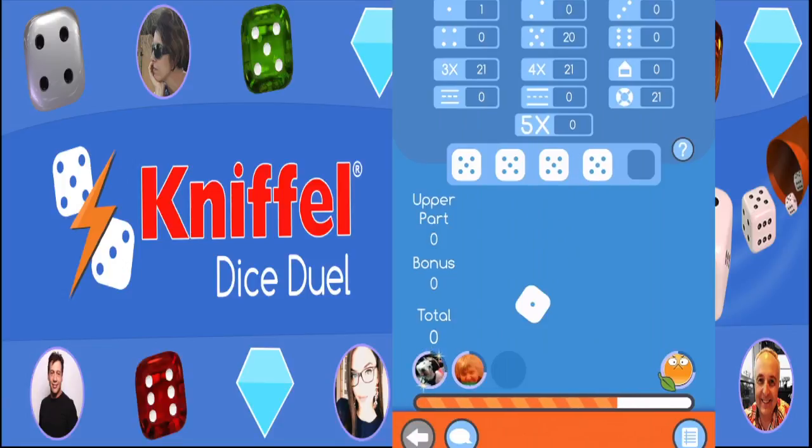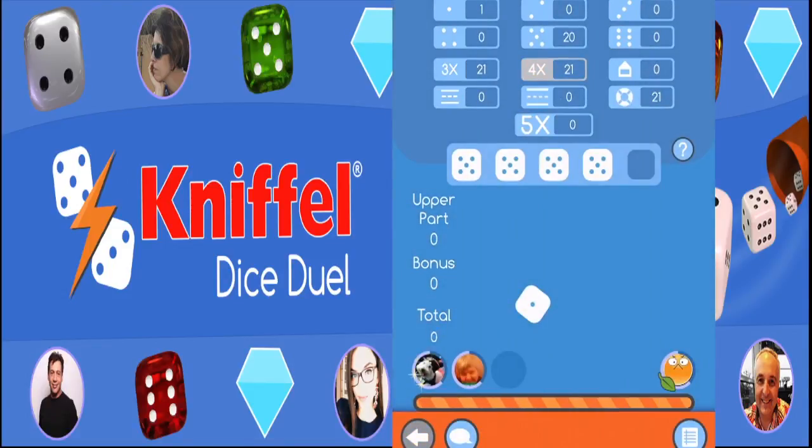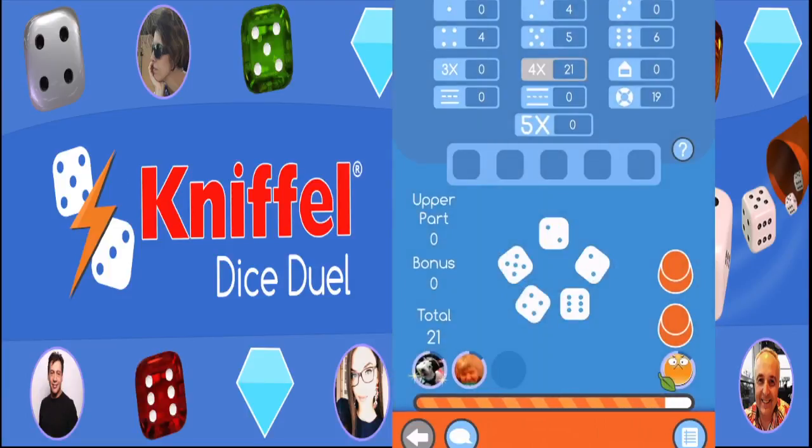After that, you can decide how many dice you would like to use when rolling for the second and third times. You tap the dice that you would like to keep and only roll those that you no longer require in order to achieve the best possible result. This allows you to attempt to improve your result with the second and third tries.